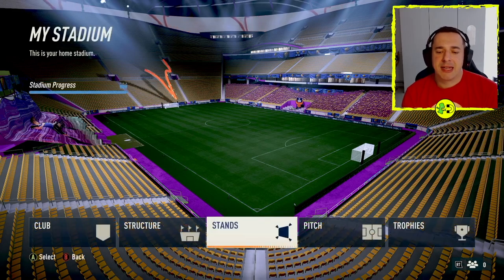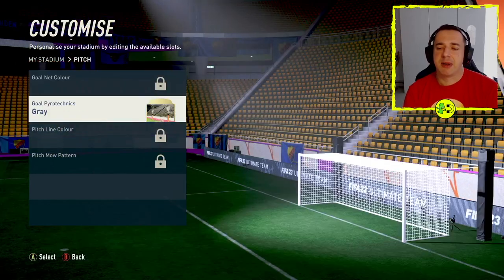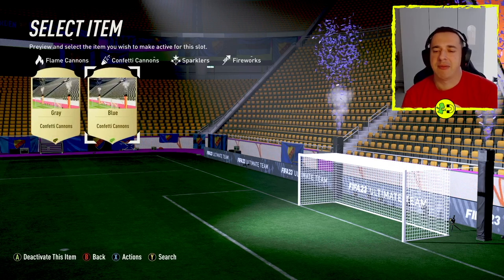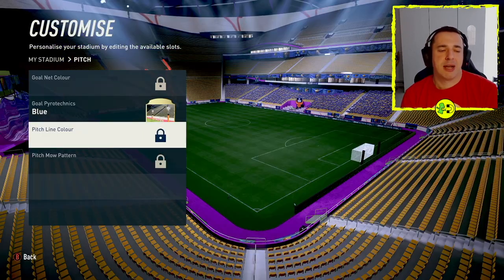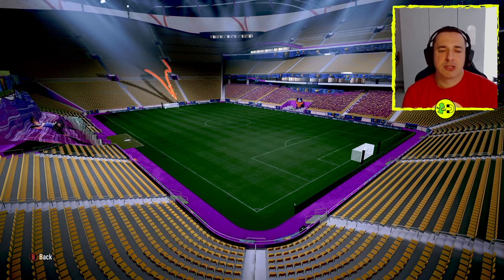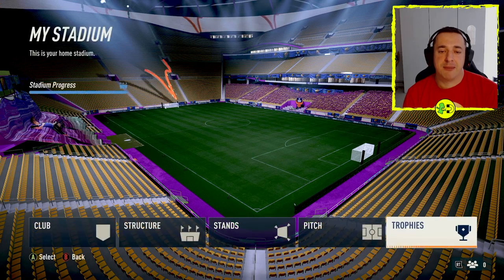For the pitch, you can also change things like the goal net colour and whether there are pyrotechnics that fire out when you actually score a goal — you can see I've got a couple of different ones here. You can also change things like line colour and pitch pattern if you unlock those with objectives. And there are trophy areas you can unlock using objectives as well.